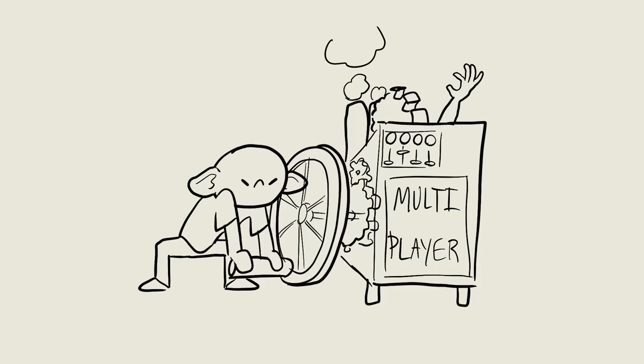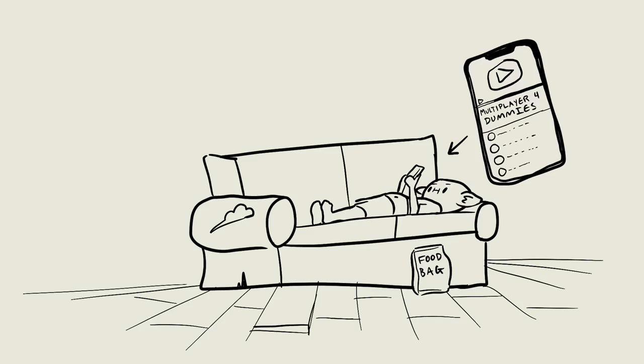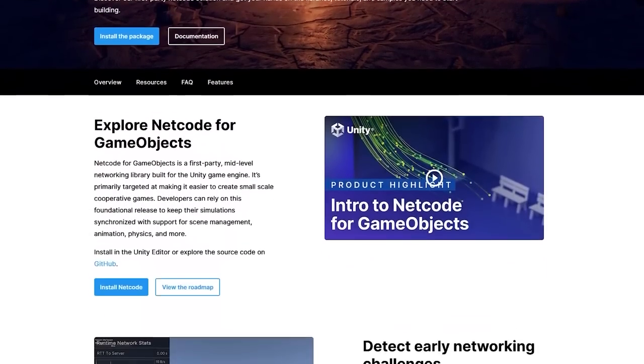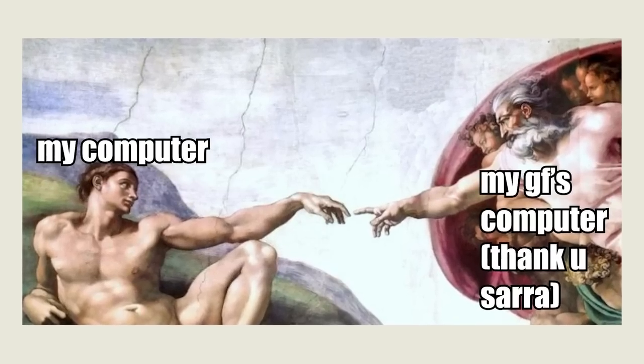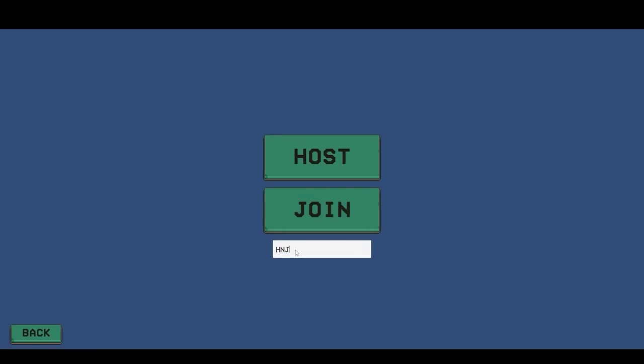Now that that's done, we can get cranking on multiplayer. The only question is where to start. I did some very academic and in-depth research to discover that Unity's Netcode for Game Objects is a pretty solid multiplayer platform, and I downloaded all the things. The first challenge was to get it to connect. I set up this really janky main menu where one player can click host and the other can click join. Once the join code is entered, the connection begins.